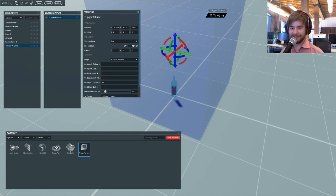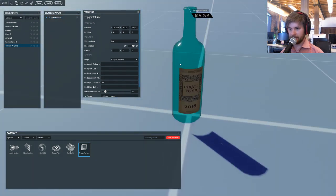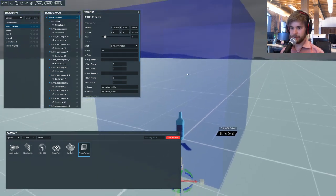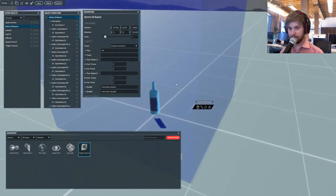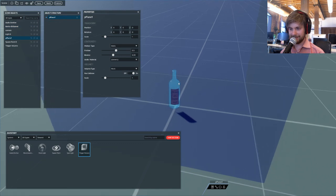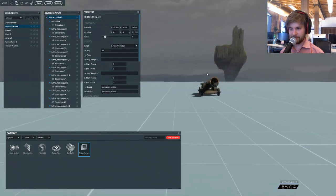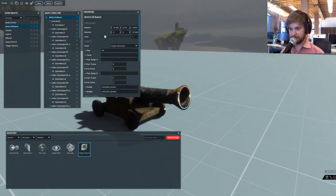Everything is listening to all of the messages. The message HIT goes out - the cannon doesn't care, the floating castle doesn't care - but SimpleAnimation here in the bottle goes: the word HIT, I know what to do, I will play the animation and shatter the bottle. That's the bottle shattering part of the magic trick. Let's have a look at the cannon. The cannon is a static object and it has a script called SimpleInteraction.